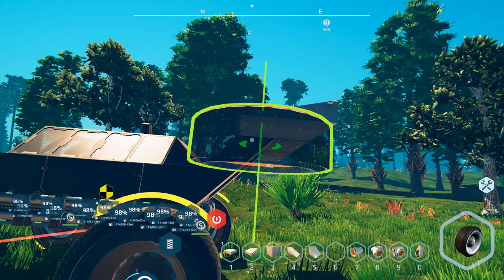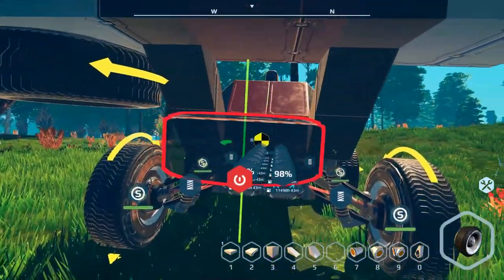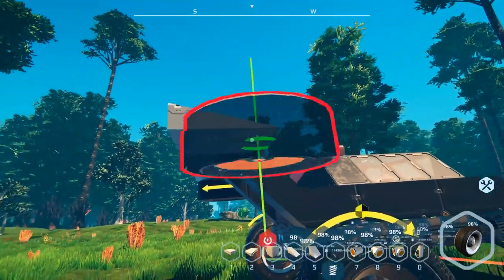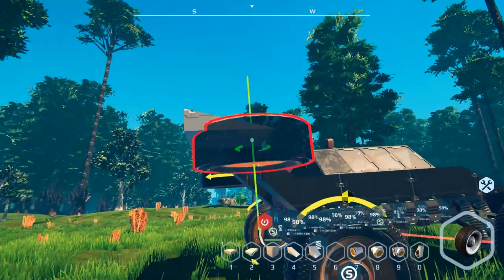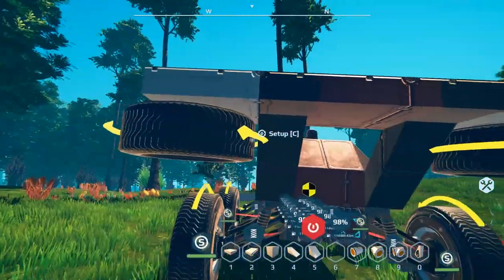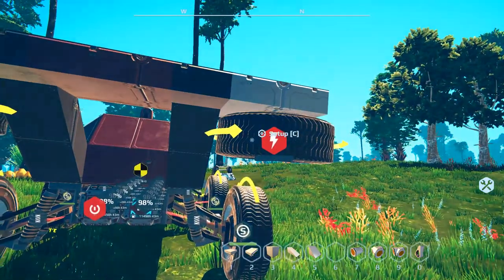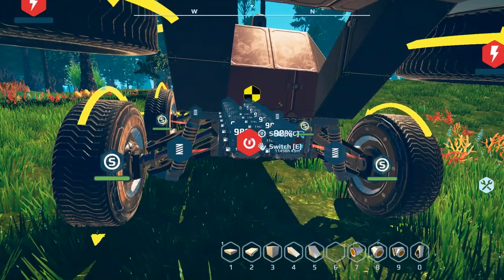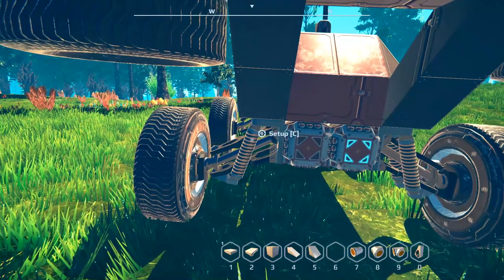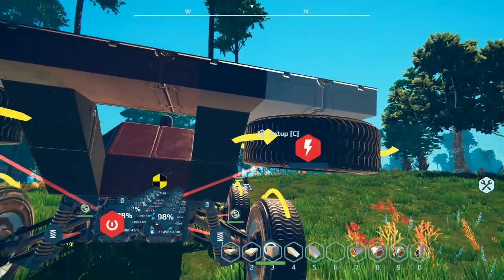The game engine is updating the vehicle's position — it's not moving it, it's just updating it in the world. That's what gives you limitless speed. You take a wheel and make sure the yellow arrows are actually touching a block. It has to be around the center of mass — an off-center wheel will cause you to spin. The arrow direction has to be pointing the right way, and the wheel needs to be powered via a switchboard.